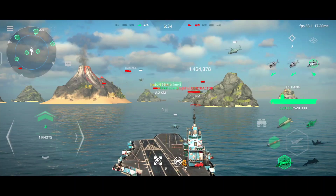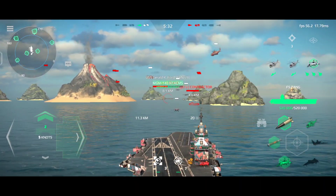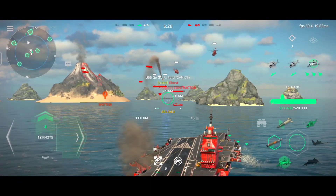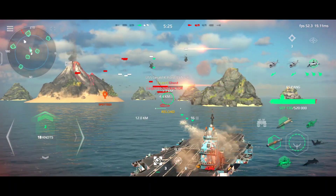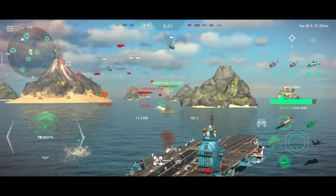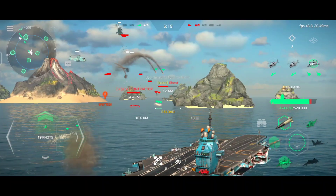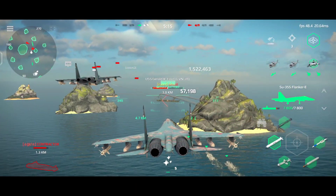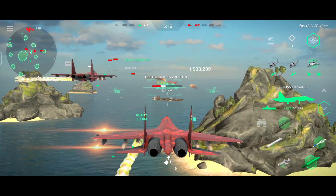Heading 0-5-0, half ahead. Enemy aircraft fired. We are found in this heading towards us. Activate passive jamming to launch the flare. Launch detected, 10 seconds. We have plenty of low-fire light. Heat ramps ready.